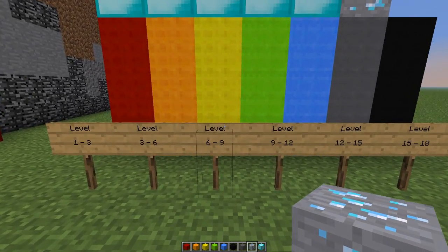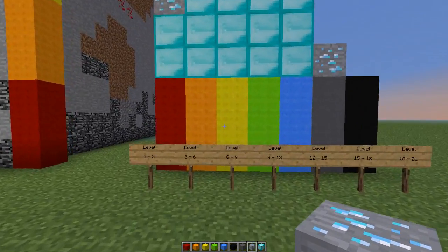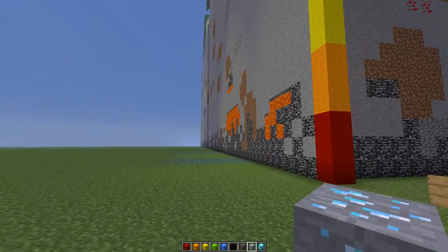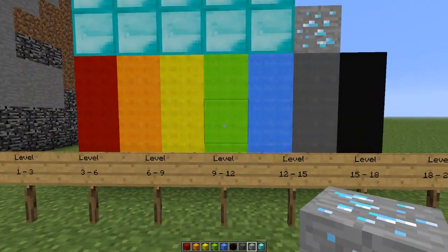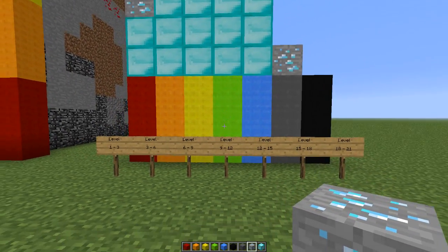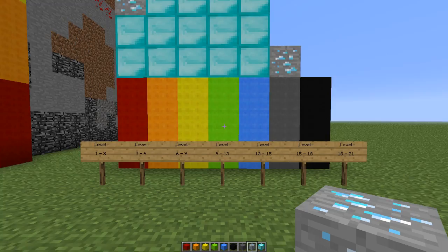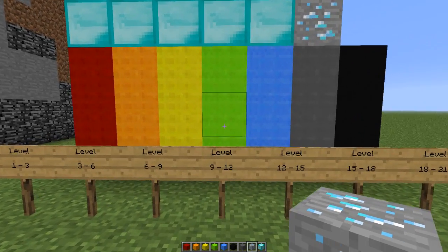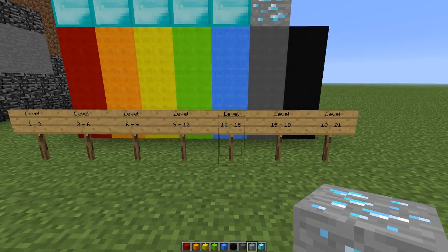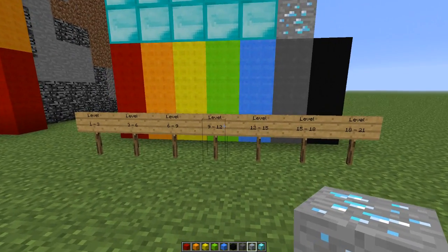Most people when they mine for diamonds look around between level six and nine — you should actually avoid that range because you don't get that many diamonds, only around 43 in a huge space. Between nine and twelve you can get around 91 diamonds, which is amazing. The best levels to mine are nine to twelve and twelve to fifteen, because between twelve and fifteen you can get around 84 diamonds.